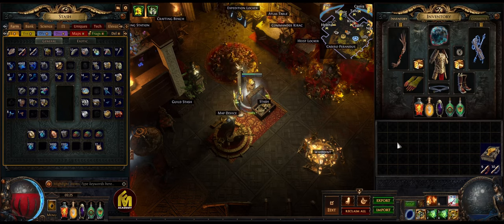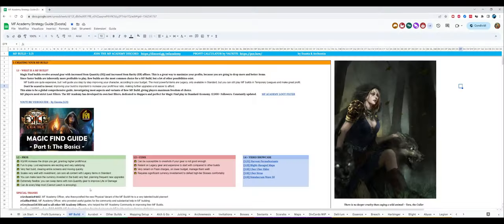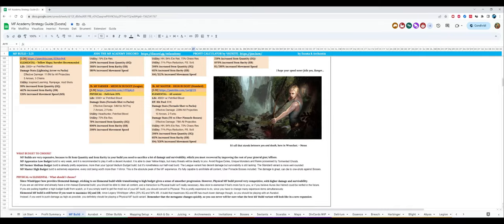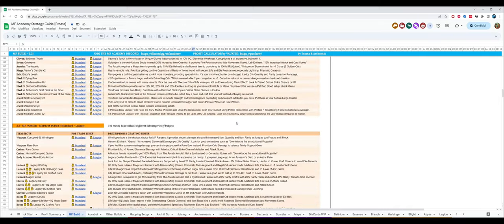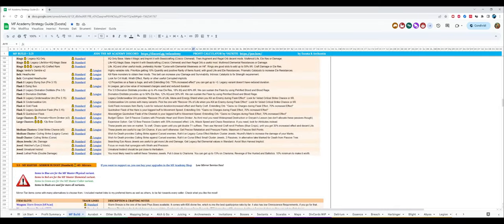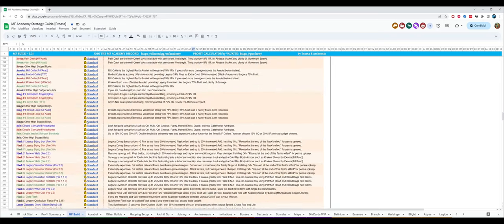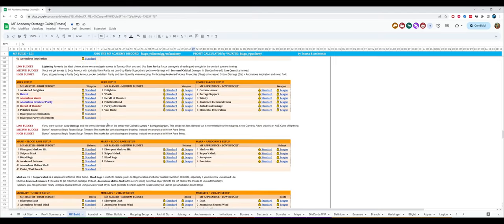First off I want to showcase my Magic Find Academy strategy guide, which is my giant Google spreadsheet with everything Magic Find related and mapping related. This is the page for the Magic Find build. As you can see it's very complete — it contains all the information you need for getting started, and also these handy trade links to get what you need as fast as possible.